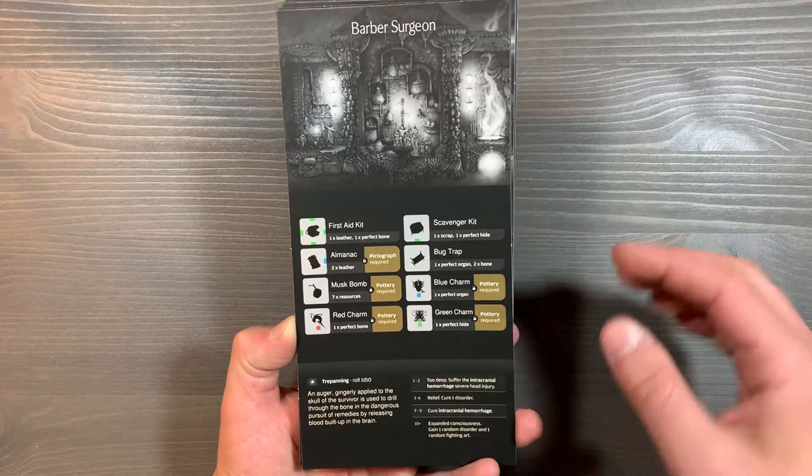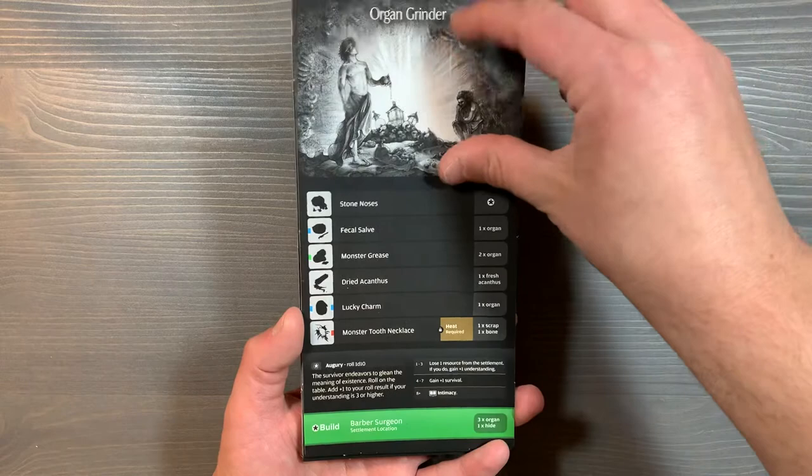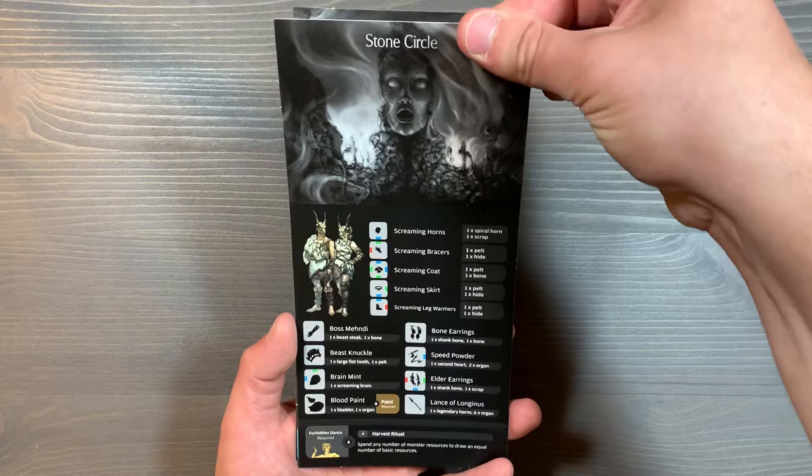Up next, we have our new locations. These have all of your updated costs and cards, as well as new ways to actually unlock these locations. For example, the Organ Grinder now unlocks the Barber Surgeon, as opposed to the Stone Circle. We've also got the Plumery, which updates all of those new weapons and affinities. The Stone Circle itself gets unlocked from taking out the Antelope. The Weapon Crafter with its new information, and lastly, the Blacksmith.